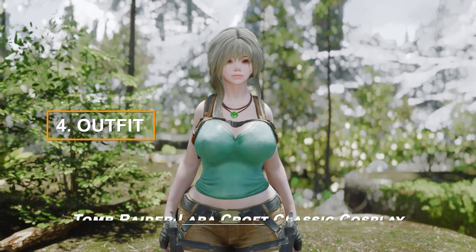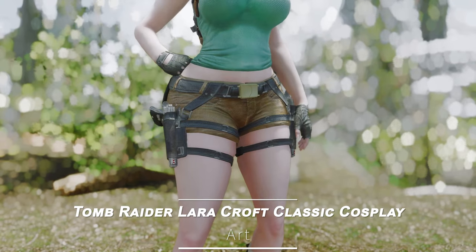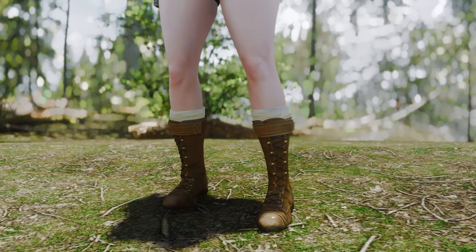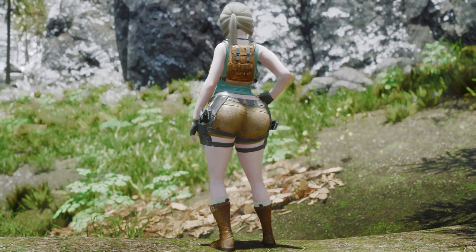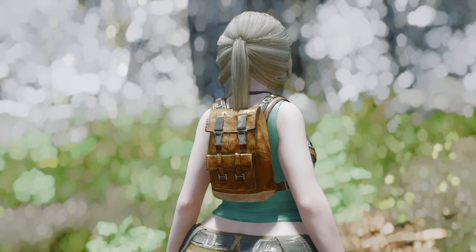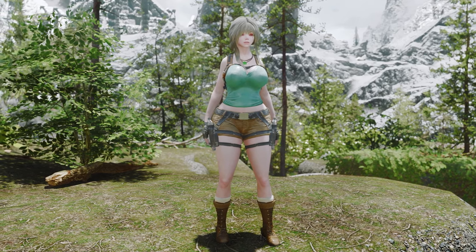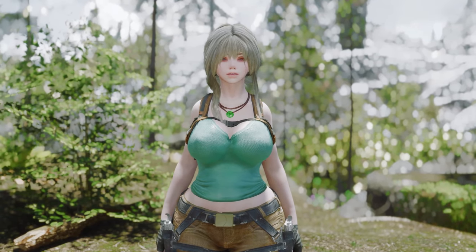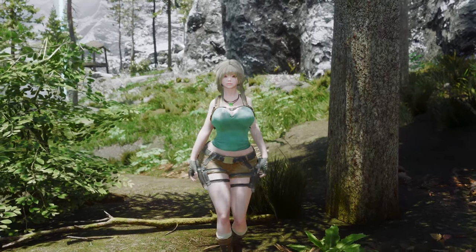To wrap up this video, let's take a look at the Tomb Raider Lara Croft Classic Cosplay Outfit. This mod brings the iconic style of Lara Croft to Skyrim, featuring a classic cosplay outfit inspired by the legendary Tomb Raider character. It's compatible with CBBE, 3BA, Body Slide and Outfit Studio, and includes HDT SMP Physics for added realism. While the casual look and pistol accessory might feel a bit out of place in Skyrim's world, the outfit itself is beautifully designed and could be a fun addition for anyone looking to add a unique twist to their character's look.